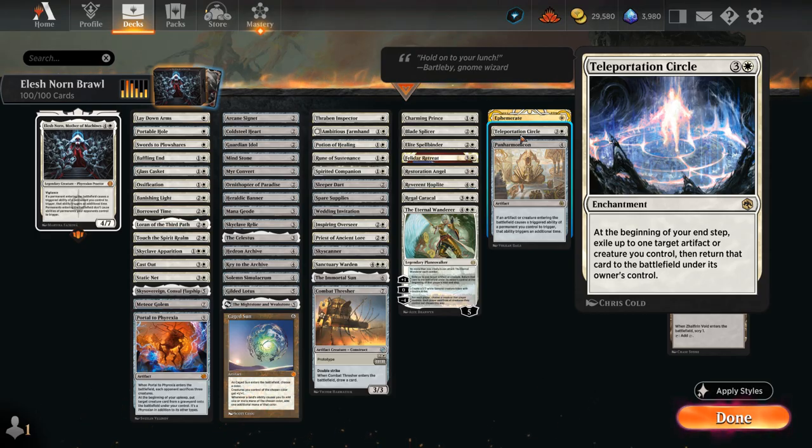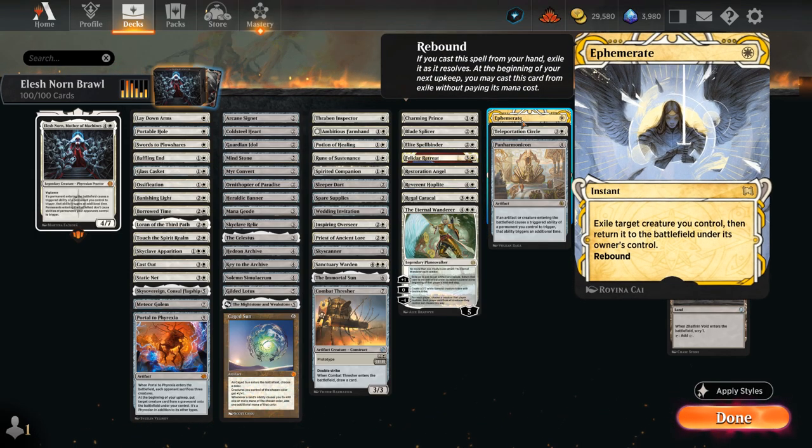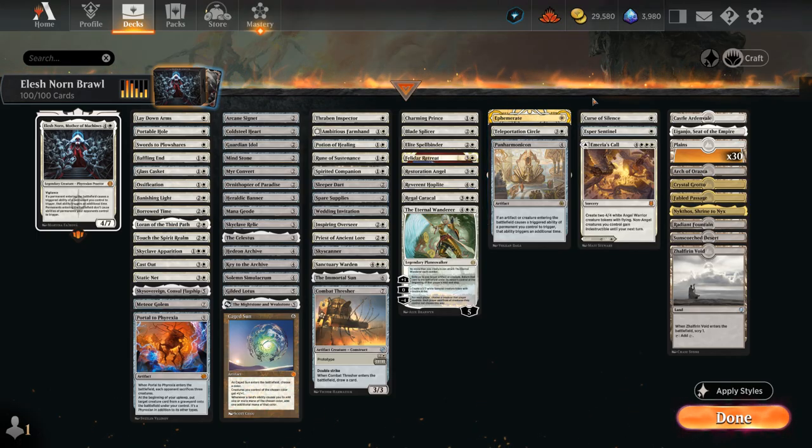Teleportation Circle will flicker one card every turn, including creatures and artifacts, so it can also flicker some of our artifacts that draw when they enter. And then Ephemerate is a 1-mana instant that flickeres a creature and also has rebound, so we get to cast it again on our following turn — it can provide a ton of value or be used to save a creature from removal.